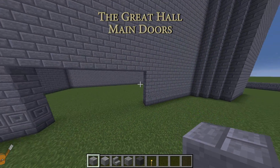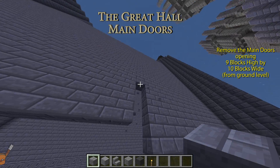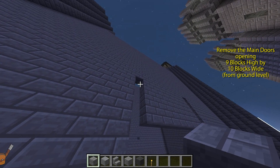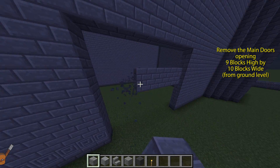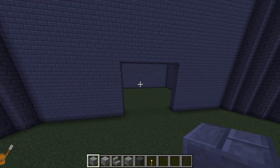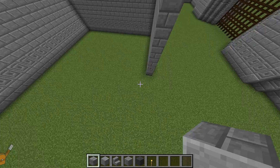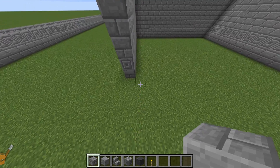I bridged the gap across the front hall because it was quicker to lay blocks that way. Whether you did the same as me or not, we now need a doorway space that's 10 blocks wide and 9 blocks high, measured from the ground. So for me, that means destroying a few blocks. In each top corner of the opening, add a block. Moving inside the hall, add one block each side diagonally backwards and towards the centre.